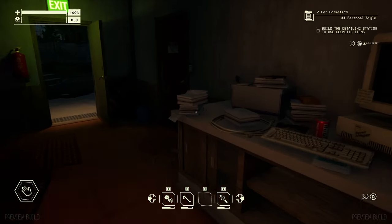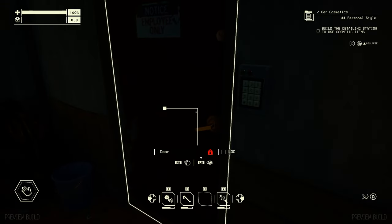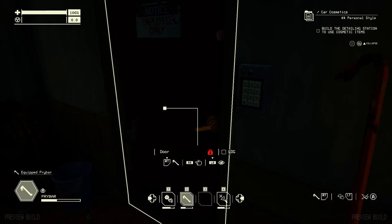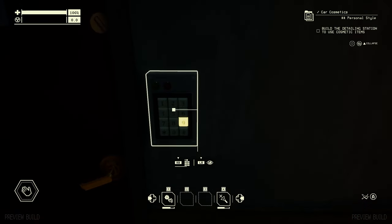There's also a locked room in the garage with a keypad that requires a four digit code. No idea how or where to find it, but I will definitely figure it out one day.